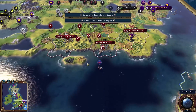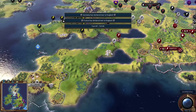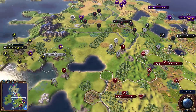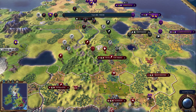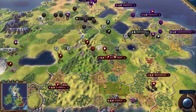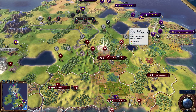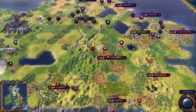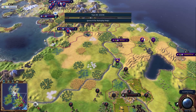Germany declared war on England and France declared war on England as well. France doesn't have the troops positioned well though — they spread out too much. Instead of going for Liverpool which would be easier, they put their troops in a very aggressive spot going for Jerusalem, which is England's city-state suzerain. That's just not going to go well for Germany at all.